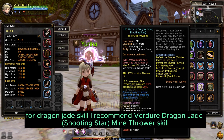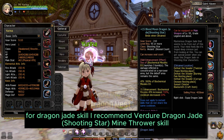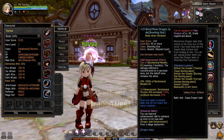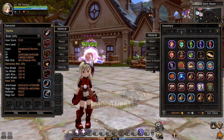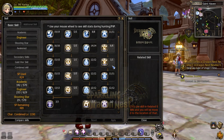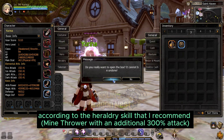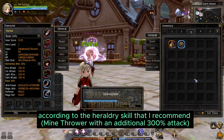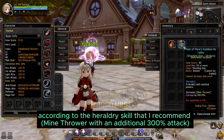For Dragon Jade Skill, I recommend Verger Dragon Jade for the Shooting Star Mind Thrower Skill. According to the Heraldry Skill that I recommend, Mind Thrower gets an additional 300% attack.